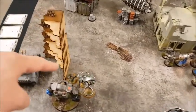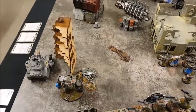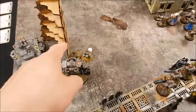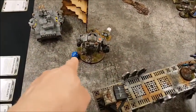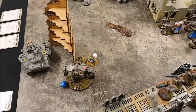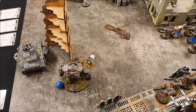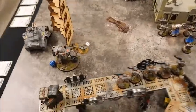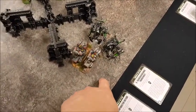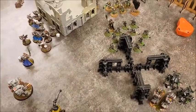Charges done — Scarabs charged in to support the Wraith. Fight phase: the Scarabs and Wraith took the Redemptor down to nine wounds. The Redemptor hit back, all hits going into the Wraith causing five wounds — two more than the Wraith had, taking it out. Over on the other side, the Bikes managed to take out the one-wound Tomb Blade.